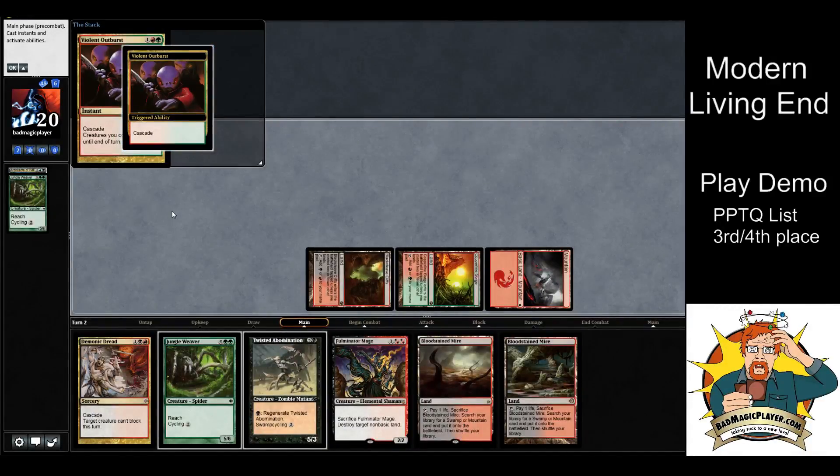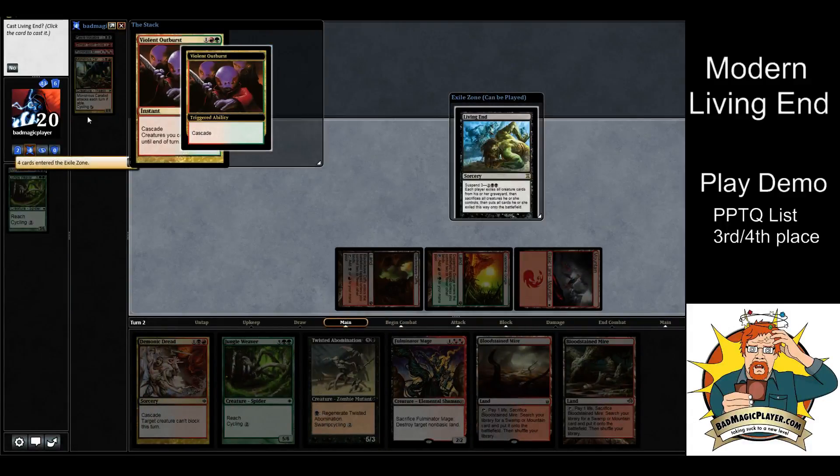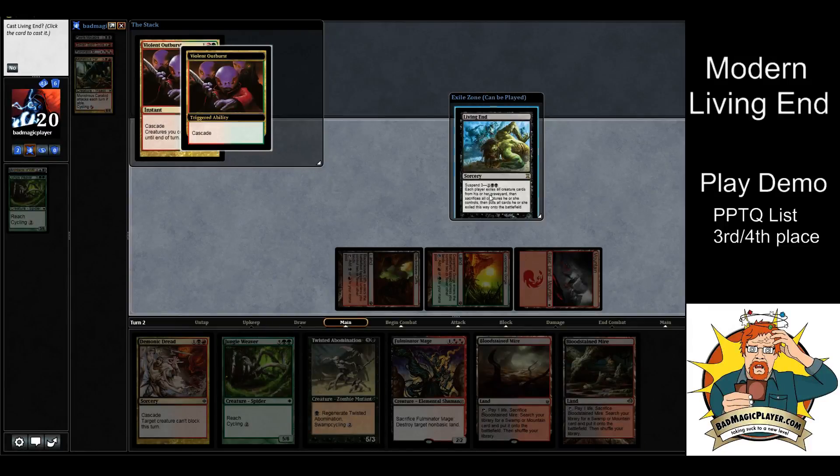You pass priority to your opponent and before you cascade, your opponent can decide what to do. You'd say 'I'm casting Violent Outburst and putting the cascade ability on the stack — any effects?' Your opponent says no, so we cascade. You start exiling and revealing the top cards of your library one at a time until you find Living End. It took us five cards in to find it. You then choose whether or not to cast Living End.